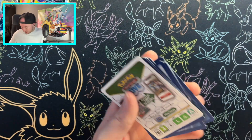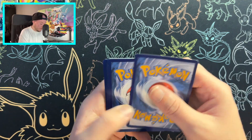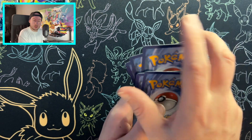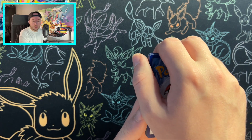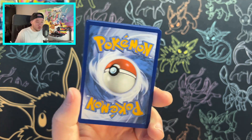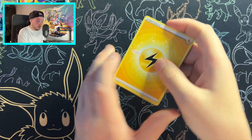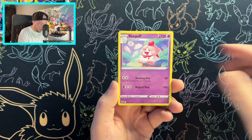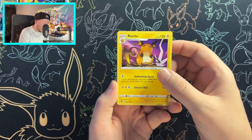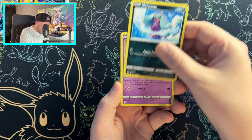There are six Lugia cards in this set: the regular V, the V-Star, the gold, the rainbow, the full art V, and the alternate art — and that alternate art looks unreal. As we go into this pack, fighting energy — it's electric — but we need to get ourselves some form of Lugia. Ruse looking menacing, Swirlix, Mareanie.